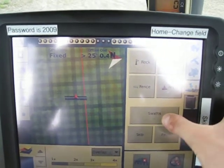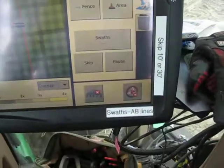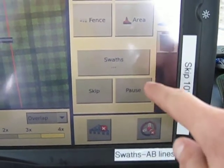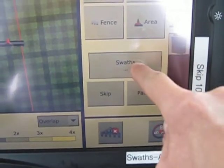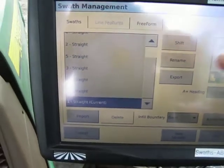Once you're into the field, to switch AB lines or find an AB line, SWAS is your AB lines — it's at the bottom right corner. It shows you a little code. Go to SWAS and all of your different AB lines will come up for that field.